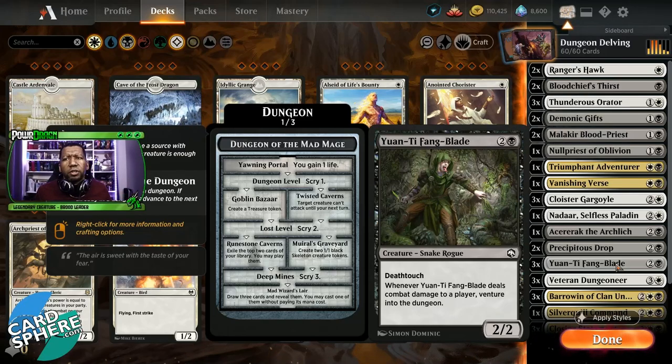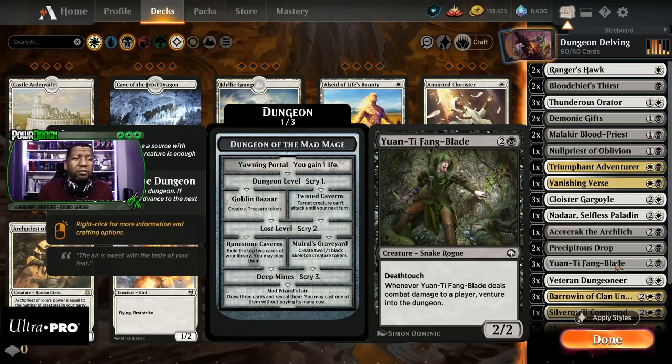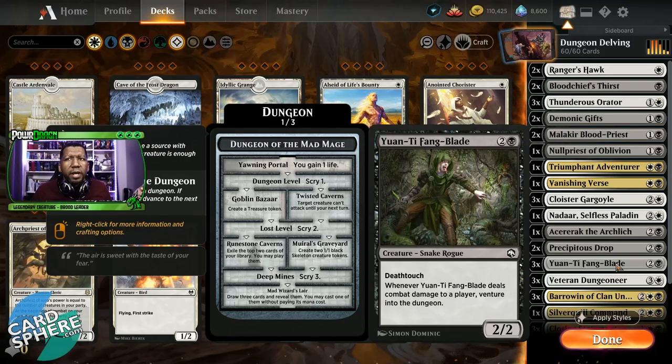Yonti Fangblade — I'm kind of on the fence on this one. It does have deathtouch, which is nice, meaning your opponent likely doesn't want to block it very often. If it deals combat damage to a player you get to venture, so that's kind of cool too. Your opponent either gives up a creature or you get to venture into the dungeon — kind of 50/50 on that one. I actually like the upside; it's pretty good considering it's a three-mana 2/2.